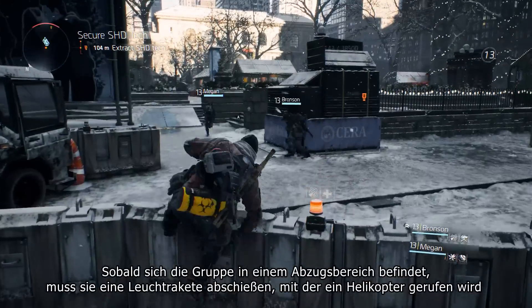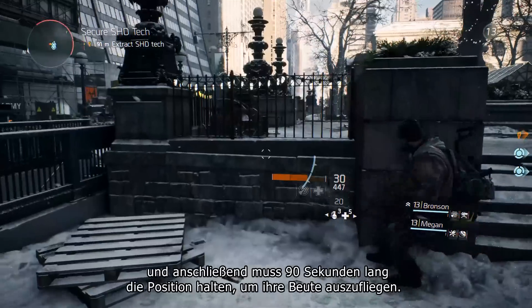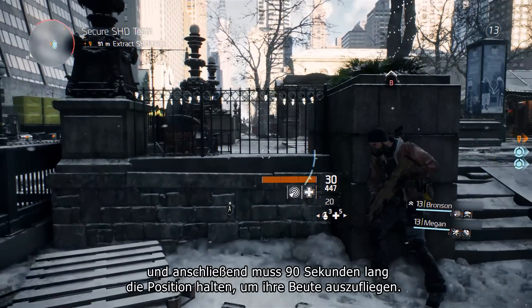So in order to do that, our group is going to move to a nearby extraction point in Bryant Park. Once the group is inside an extraction area, they'll need to shoot up a flare which calls in a helicopter. Then they need to hold tight for 90 seconds and extract their goods.